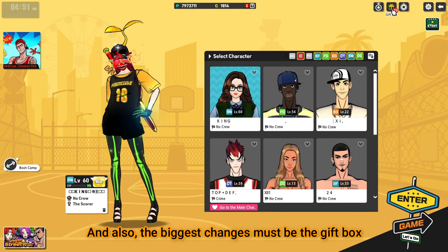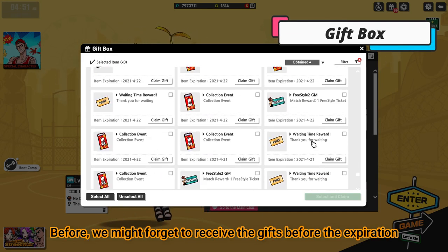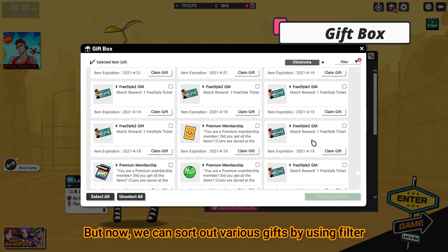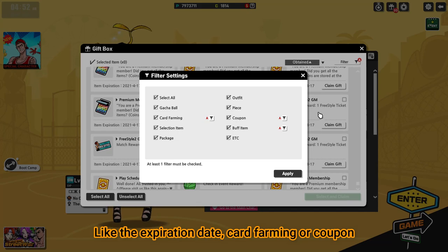Also, the biggest change must be the gift box. Before, we might forget to receive the gifts before the expiration. But now, we can sort out various gifts by using a filter, like the expiration date, card farming, or coupon.